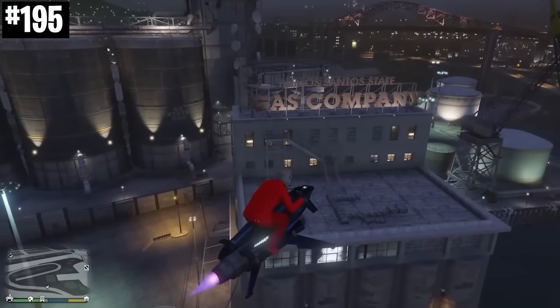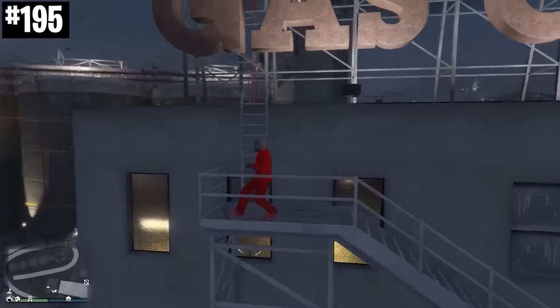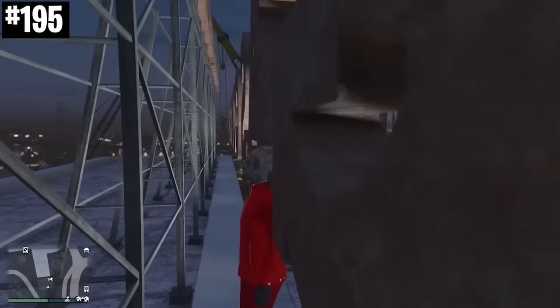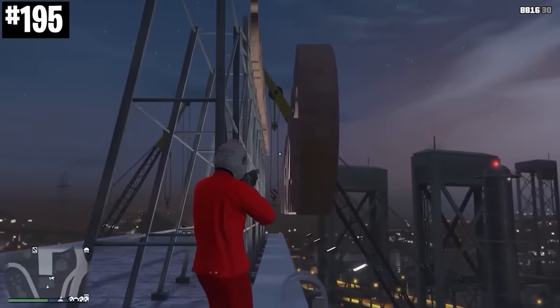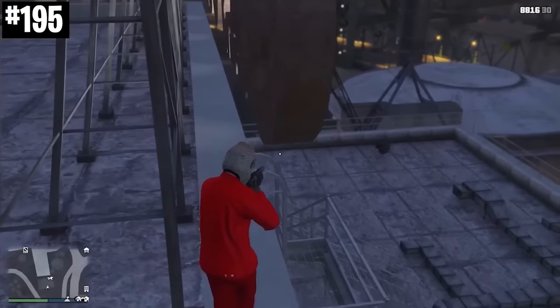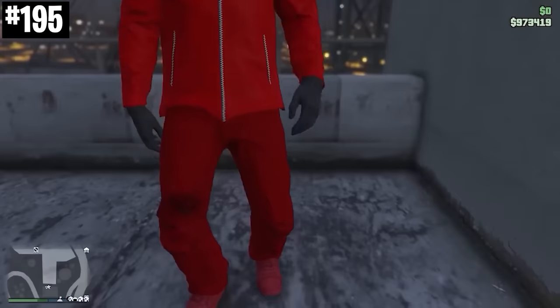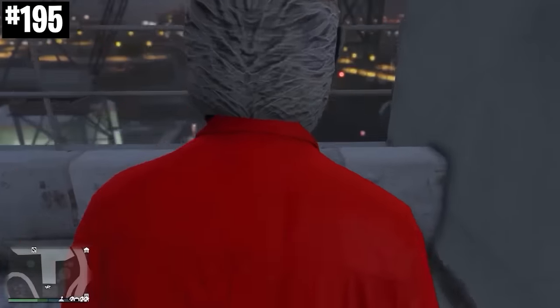This is the buggiest building in all of GTA. This ladder makes you glitch into the sign. The sign is floating. The lights aren't actually attached to anything. Around the back, there are these weird ladders that only work backwards and bug out the camera.